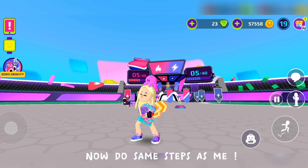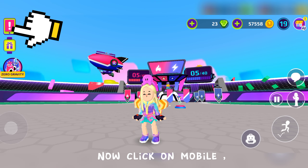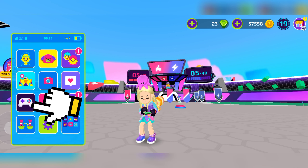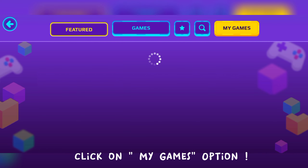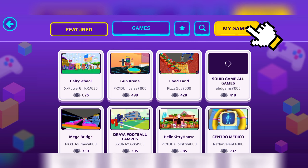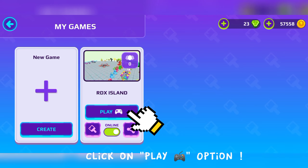Now do the same steps as me. Click on Mobile, click on the Builder Experience option, click on My Games option, then click on Play option.